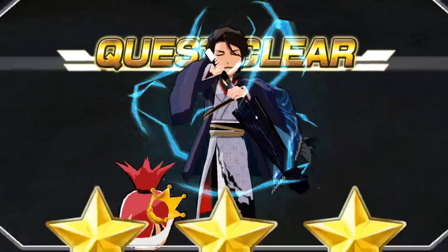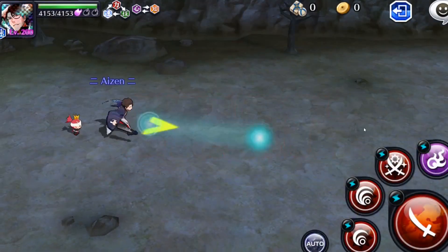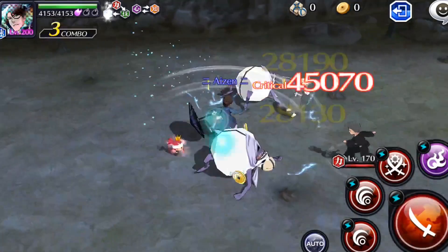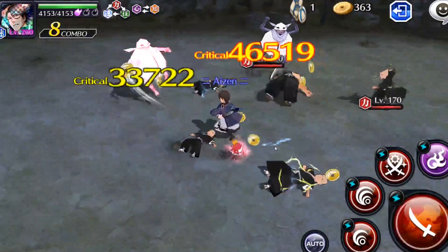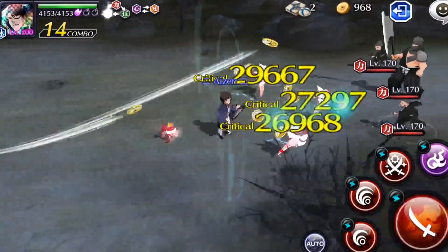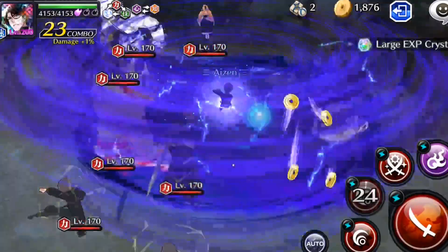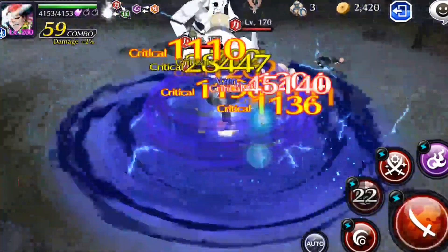He cleared this solo IZ single player pretty fast, and now we're going to solo co-op IZ with the exact same build that we used in the single player IZ. As you can see, most of the enemies are being one-shotted or two-shotted — obviously the killer helps a lot with one-shotting the enemies.